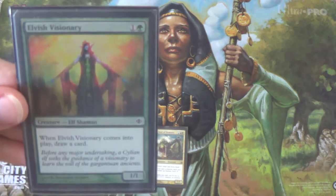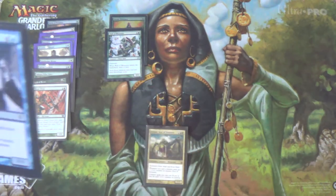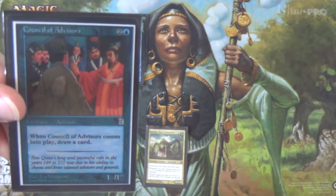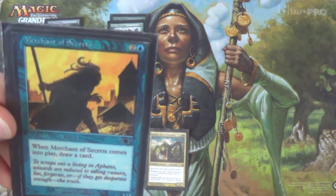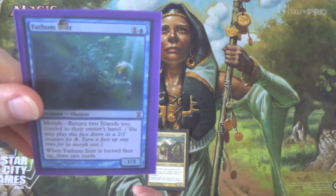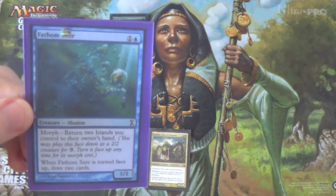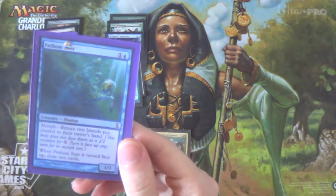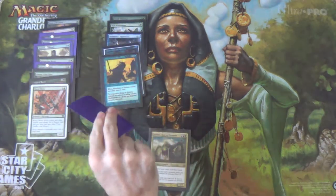Now for card draw, starting off with Elvish Visionary — very simply, draw a card, 1/1. Wall of Blossoms: Defender, 0/4, draw a card — same deal. Alchemist's Apprentice is a color-shifted Elvish Visionary that makes you sacrifice it to draw a card. Council of Advisors costs one extra mana, but not in this deck thanks to Animar — otherwise it's Elvish Visionary. Merchant of Scrolls is Council of Advisors again. Fathom Seer — yay for Morph. What we want to do here is turn it face down for free with Animar, then morph it by returning two islands, and at that point it basically becomes Gush — draw two cards by bouncing two islands, but as a creature.